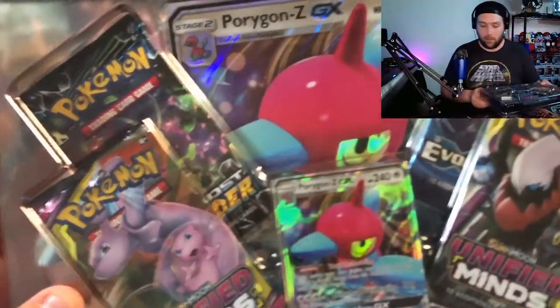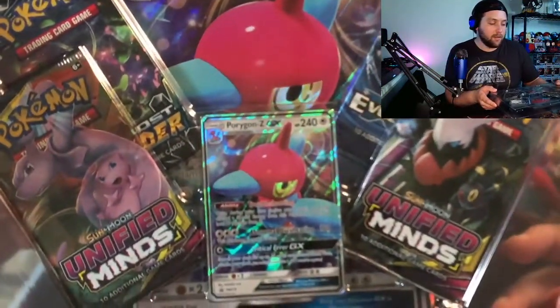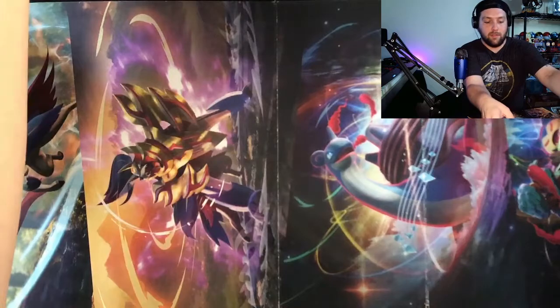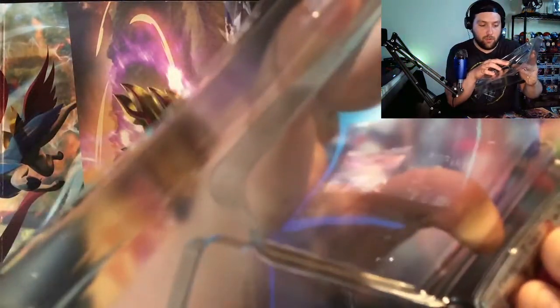Let's get a close-up on the Porygon Z. I found this at a local Walmart — I've been searching around since everyone's been talking about certain things popping back up in stores, like a Hidden Fates reprint. You can tell this box doesn't even have the little back piece to make it easier to open — it's definitely an older box. We're just trying to do our part, have a little fun, and enjoy what's going on in the Pokemon TCG world.